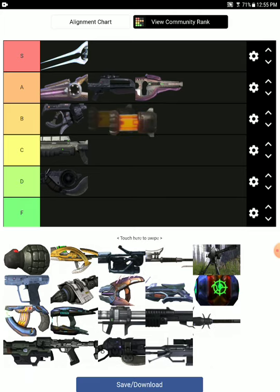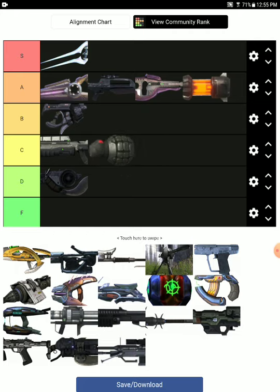Next is the Firebomb Grenade — very useful grenade. The Frag Grenade is not that great compared to the Covenant grenades in the game, but it's still better than the Spike Grenade, so it's B tier.